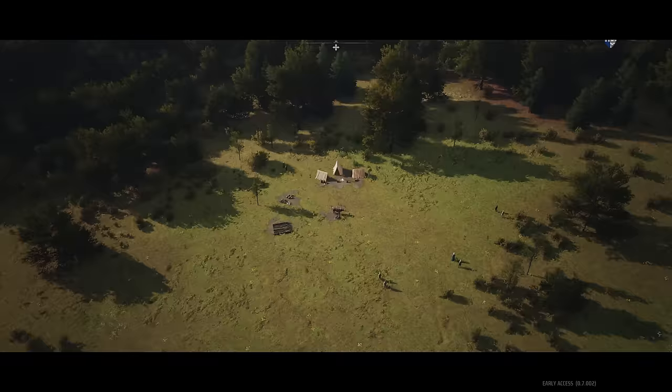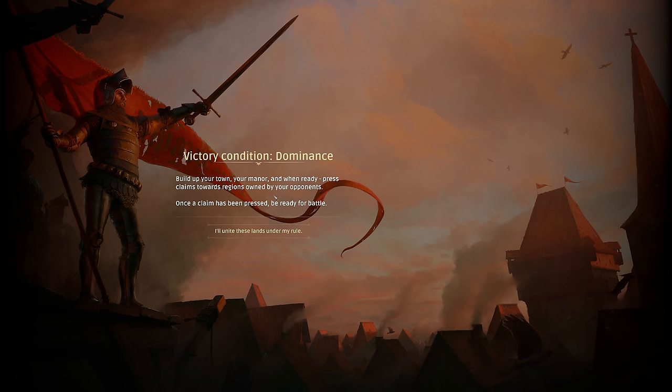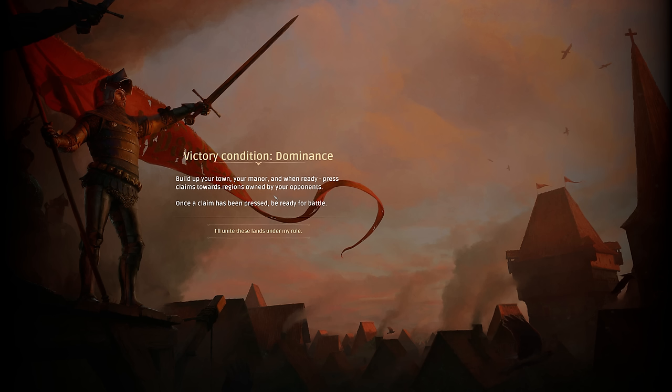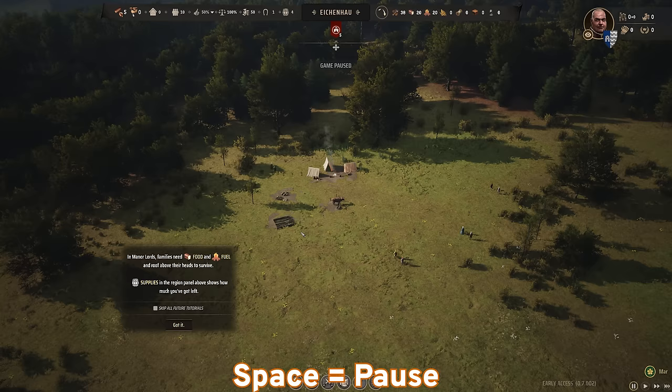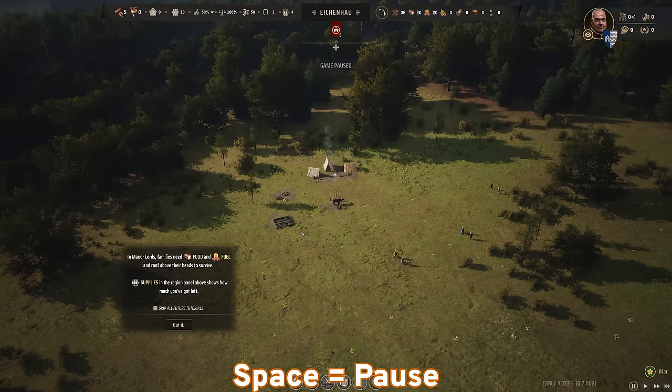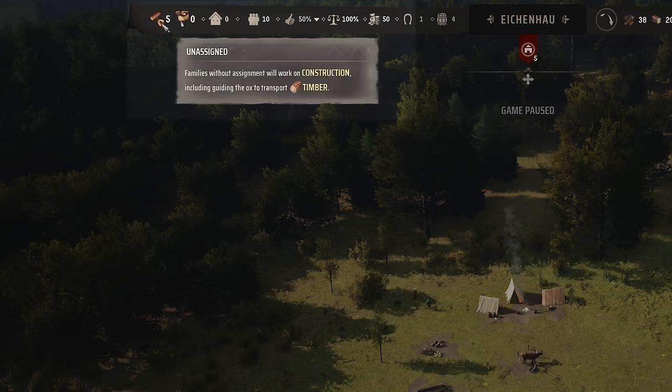Loading into our village, we get the message: build up your town and mana, then press claim on regions owned by opponents — once claimed, be ready for battle. Let's pause with the spacebar and walk through the interface. At the top we have our population, broken down into families. You assign a family to a job. Right now we have five unassigned families and zero assigned because we have nowhere to assign them yet.